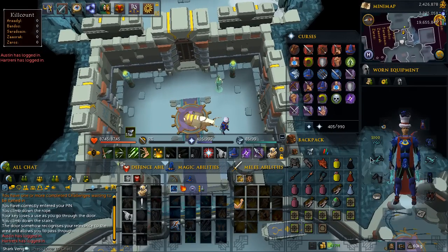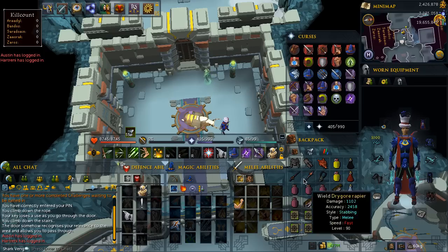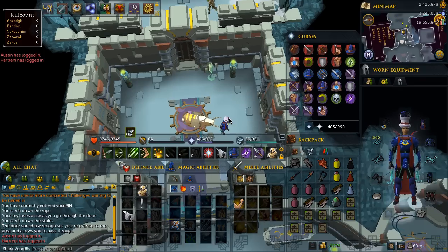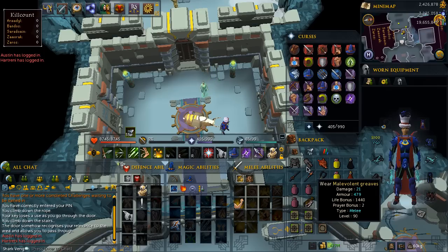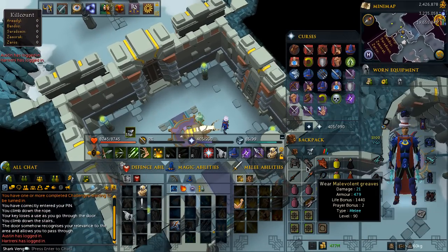At the moment, as you can see, I'm wearing Sirenic and Ascensions with a Malevolent Dry Gore switch in my inventory. This is the highest level gear setup that you can get, but it's not essential. You can replace the Malevolent with Torva or Tetsu — I would recommend Torva because it gives you the damage bonus.